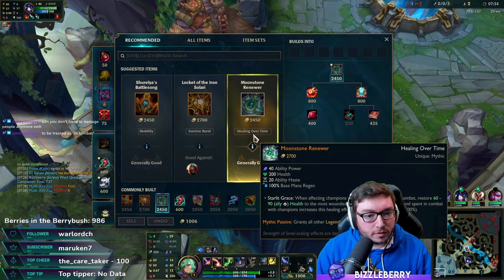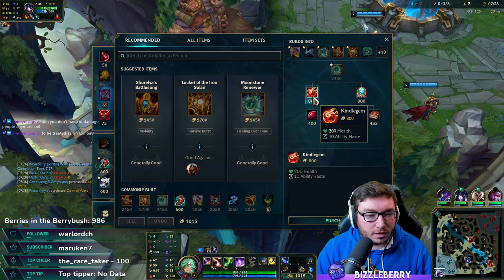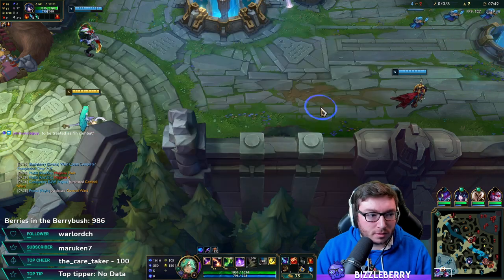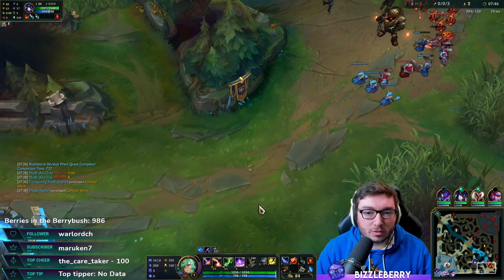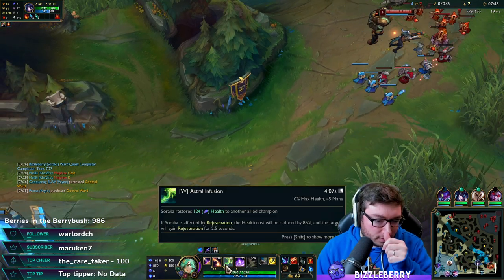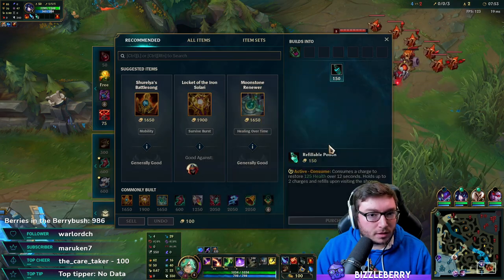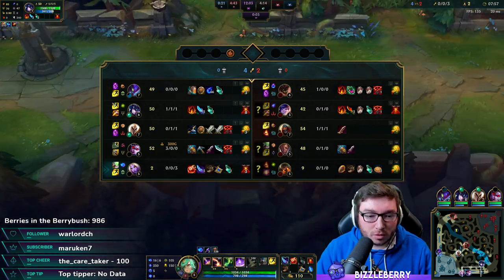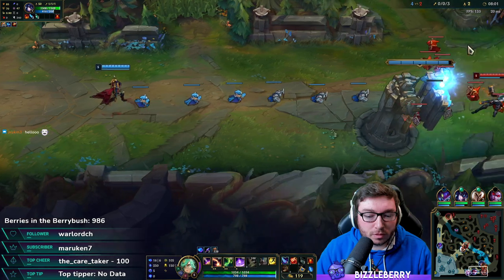I could go into Tier 2 boots here which would make me a little bit safer in the lane, but I'm actually going to buy a Kindlegem. I know that might sound a bit weird, but the extra health is just going to make me a little bit tankier. I don't really need the extra AP — the AP scaling on the W is okay, but if I get caught out by an auto or hook I want to make sure I can survive one combo, or if Zed roams down, the extra health is going to be more important.